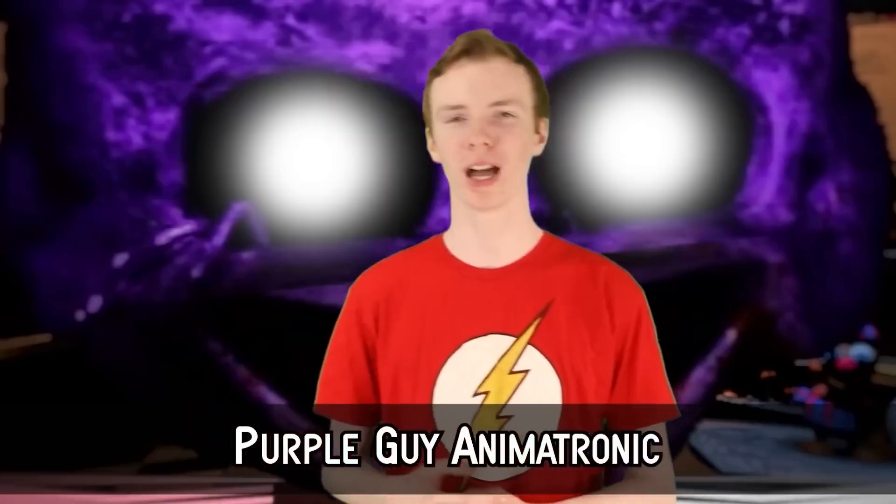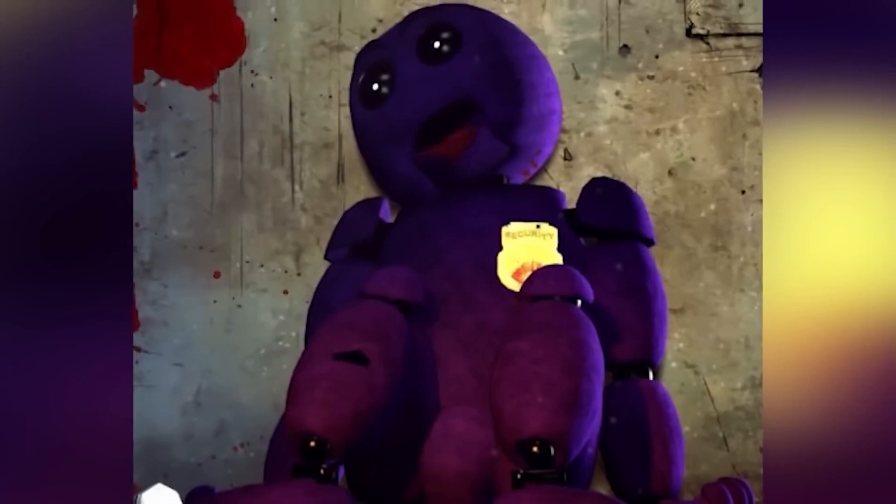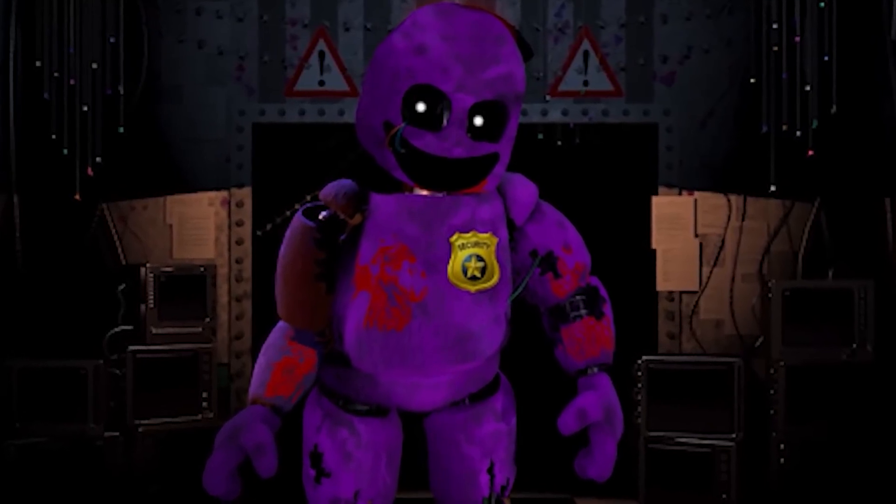Purple Guy Animatronic: The Purple Guy Animatronic legend is an urban legend revolving around 2014's Five Nights at Freddy's 2. In early 2015, a YouTube video surfaced reportedly showing a hidden animatronic said to be the purple guy — William Afton, the main antagonist of the franchise, the man behind the slaughter. The appearance of the purple animatronic was preceded by a phone ringing, after which the purple animatronic briefly flashed on screen, slumped against the wall in a similar style to Golden Freddy. However, it was soon revealed that the animatronic was simply a photoshopped image of Golden Freddy with a purple color scheme and a purple Chica head. If there was a purple guy animatronic, it wouldn't just be reused assets. But there could still be a secret purple animatronic that we don't know about.